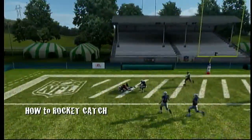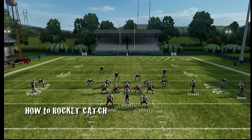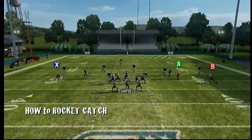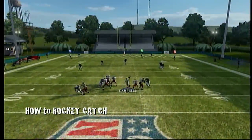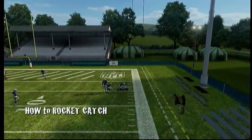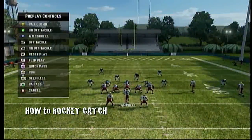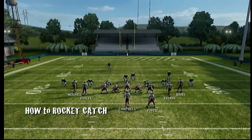Now on streak routes, it's different from corner routes. It's not down and to the left or down and to the right — it's just to the left or to the right, whatever sideline he's closest to. Corner route again: threw it down and to the right, then switch to the receiver and just hold the analog stick down. Don't click it, just hold it down, wait for him to turn around and then release it.